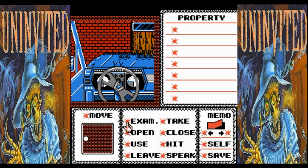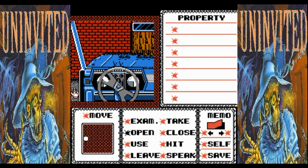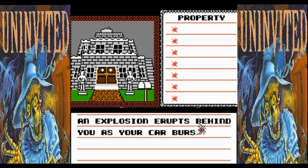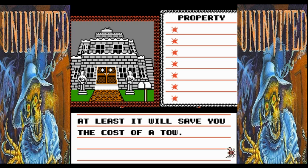We're going to want to open the door. The car door opens with some effort and a little elbow grease. Now we just need to get out. If I were to stay in here too long, the car would burst into flame. So we're going to do this the right way — we'll have some fun with it after we beat the game. And here we are at the Haunted Manor. An explosion erupts behind you — it was your car, it burst into flames. At least it'll save you the cost of a tow.